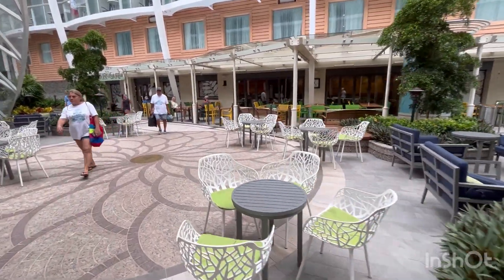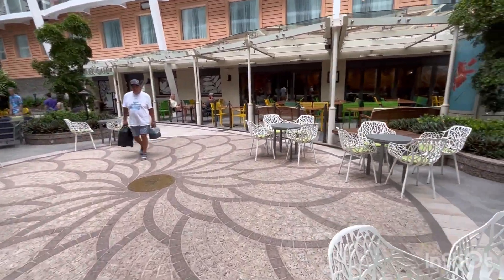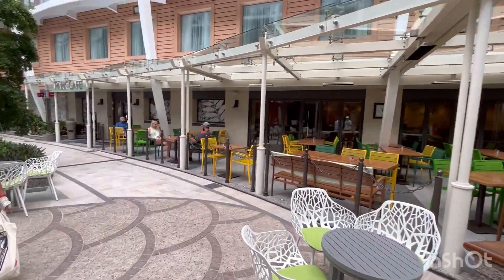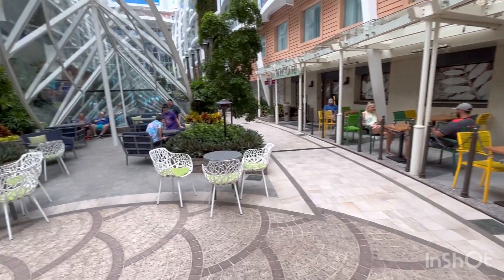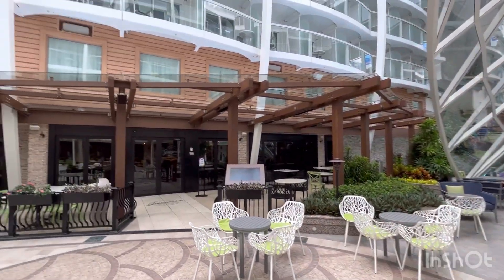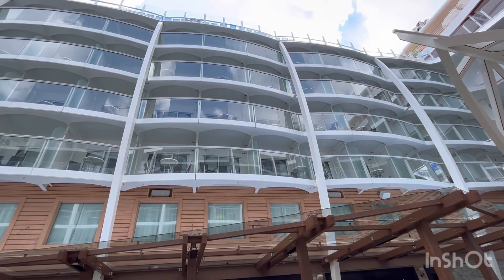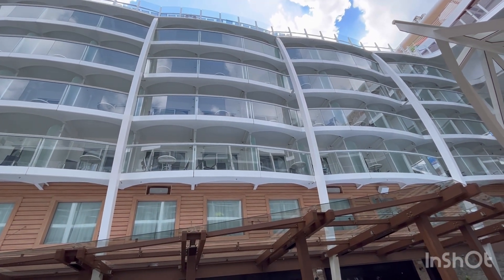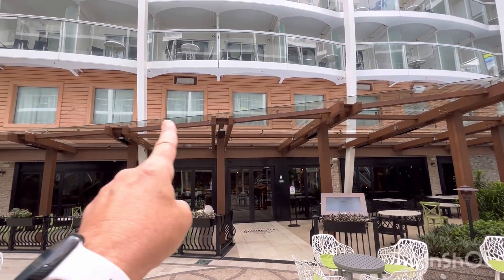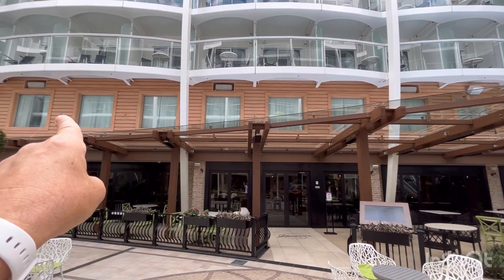Over to the right is the complimentary Park Cafe, featuring the Kumawak Roast Beef Sandwich. There's a little place here to sit in case it rains. You can see the staterooms above — these are Central Park balconies. And then you have Central Park View Promenade Interiors.